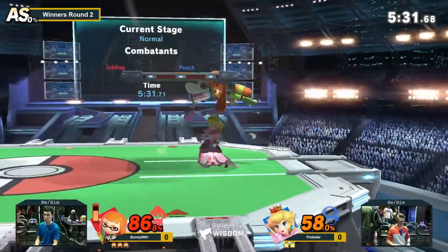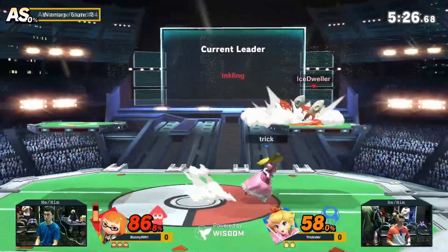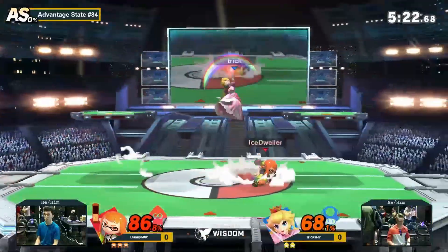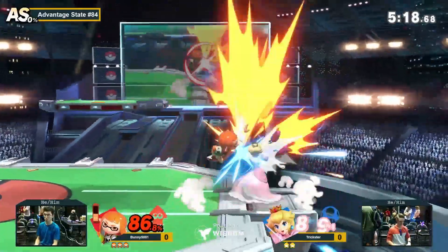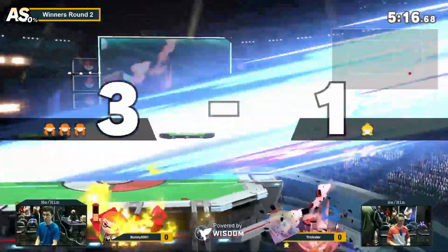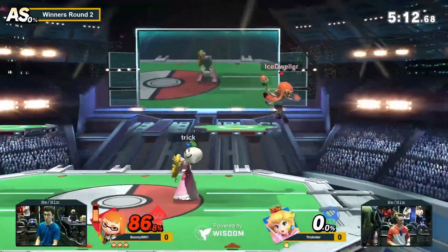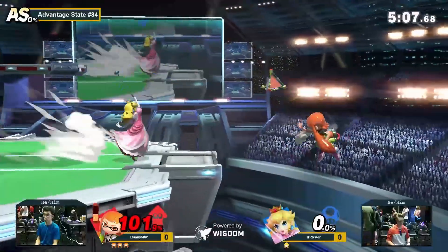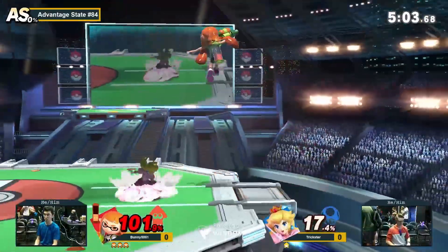We have a ledge again — we've seen this position before, and we're just kind of playing around here at the moment. Nice dash attack, it's not gonna lead into anything. Trickster getting caught just kind of floating there a couple of times, just kind of trying to float at a disadvantage but not putting any active hitboxes out. So it's giving Bunny the freedom to kind of land again and then set up another aerial.